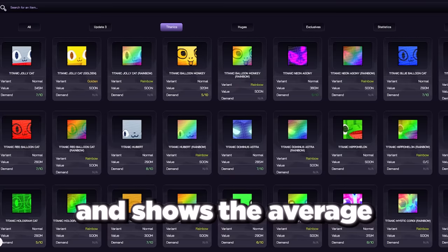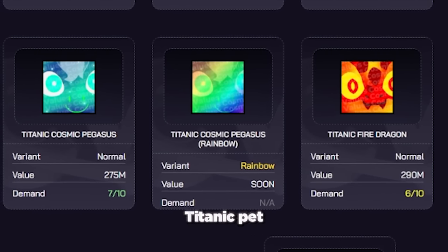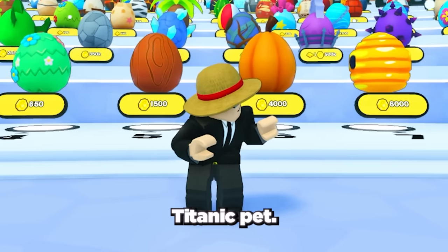Cosmic Values is a really important website that shows the average cost of each pet and item in Pet Simulator 99. On Cosmic Values we can see that the cheapest titanic pet is currently the titanic cosmic pegasus. So let's go over the fastest ways to get these gems and buy yourself your first titanic pet.